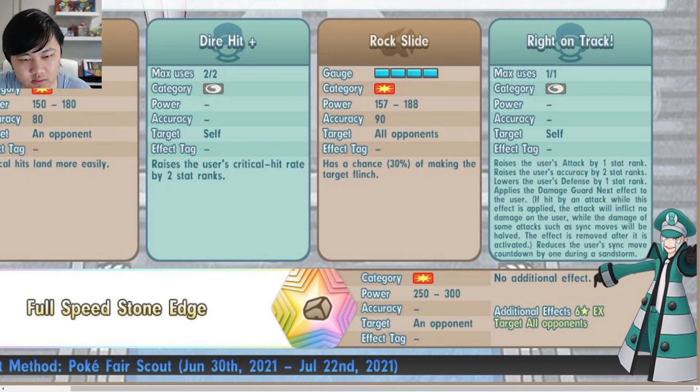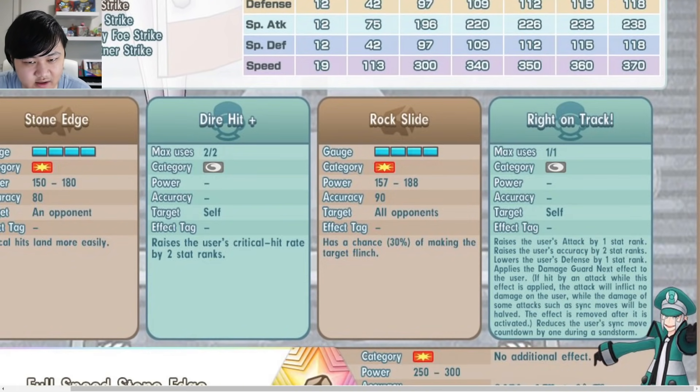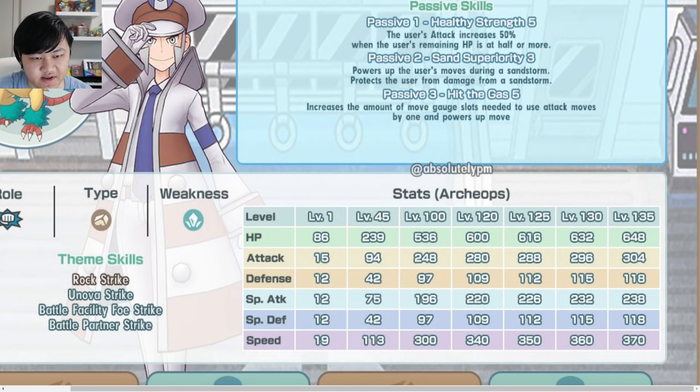So it's minus one sync move, plus one attack, plus two accuracy, minus one defense, and you get a guard that shields you from a regular attack and halves sync move damage. You only get one MP on that move, so you basically don't get any offensive buffs. But the guard is really useful because of the passive Healthy Strength 5 — the user's attack is increased by 50% when HP is at half or more.